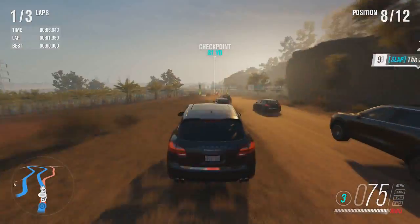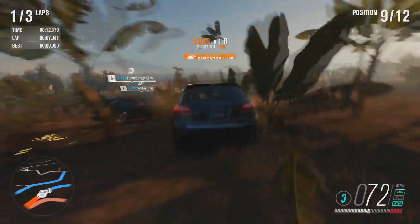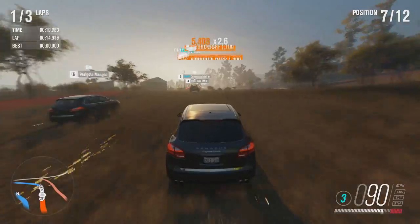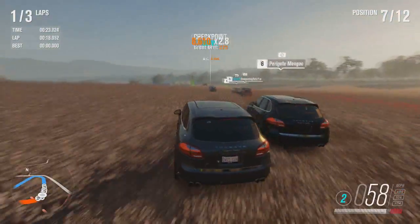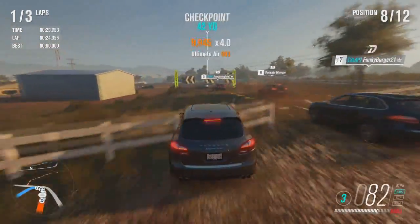The closest thing to a drag strip is the train track bridge in Yarra Valley. That's where most people go for drag races — they don't use the airstrip. If they'd just added a small section on the map, since the map is big enough with lots of open space, it would have made a lot of people happy.